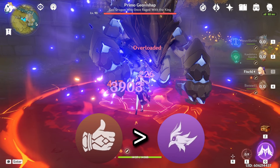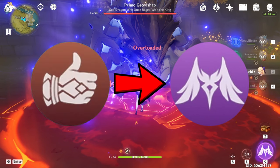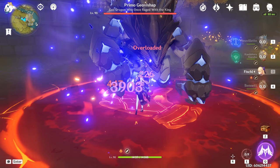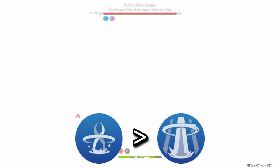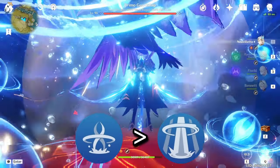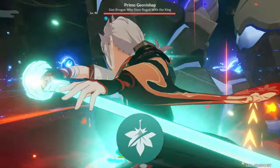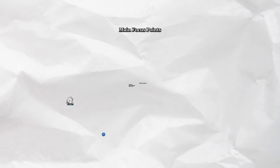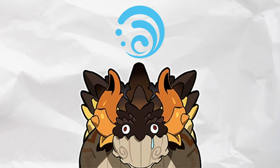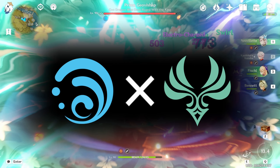To solve this issue, the rotation is designed so that Fischl uses her elemental burst to reset Oz and have him acquire both Kazuha's and Bennett's buff later down the line. We still have to swirl Hydro, so we swap to Nuvulet to use his skill and burst to acquire his second stack for his passive through Electrocharged, along with providing enough Hydro application for Kazuha to then use his elemental burst to double swirl Hydro and Electro and activate the third and final stack of Nuvulet's passive. Without enough Hydro application, the Hydro aura on the enemy would disappear. It is the most important swirl to not screw up, as it contributes to Nuvulet's damage.